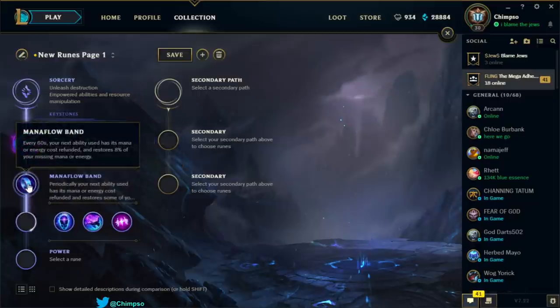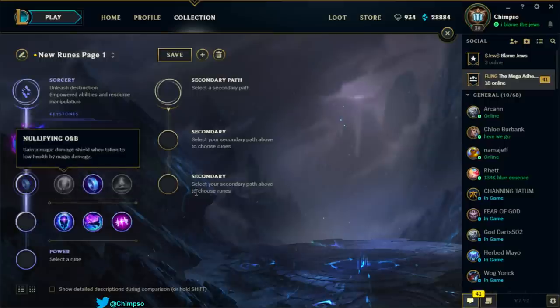Mana Flow Band: every 60 seconds, your next ability used has its mana cost refunded and restores 8% of your missing mana. This could be good — you toggle your Poison Trail and save 13 mana, and it restores 8% of your missing mana. But every 60 seconds hurts. Not sure I like that one.